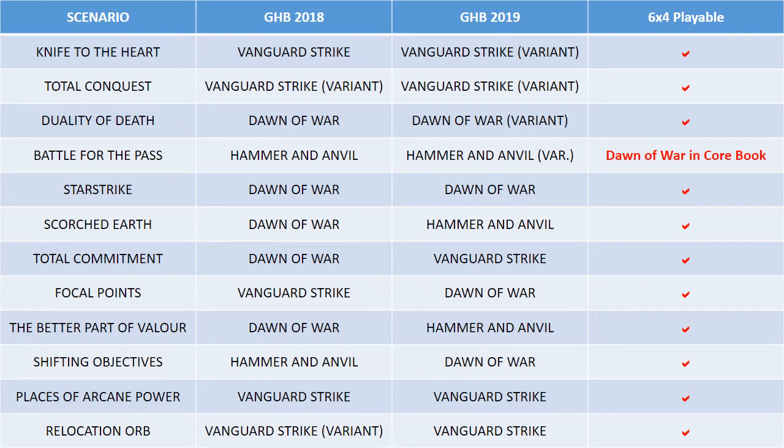Feel free to copy this chart down. You can use this when you're rolling up your scenarios — say you roll up a GHB 2018 mission like Shifting Objectives and it's Hammer and Anvil, so you can't really play it, but wait, there's a GHB 2019 version that's Dawn of War and you still can play that mission. Very handy. I really like that GW did this — it's a fantastic move. It's going to give us more variety for missions that are viable in GTs, which is super awesome. Feel free to leave questions and comments down below, and as always, like and subscribe. Talk to you all later.